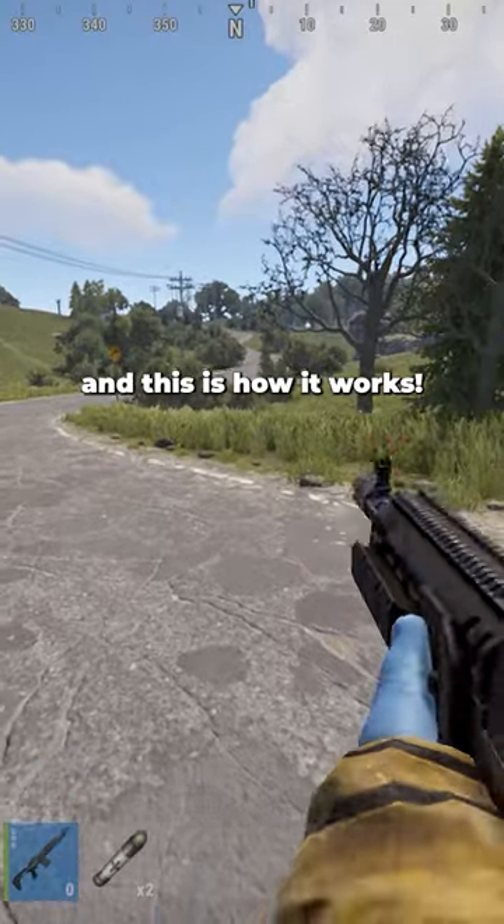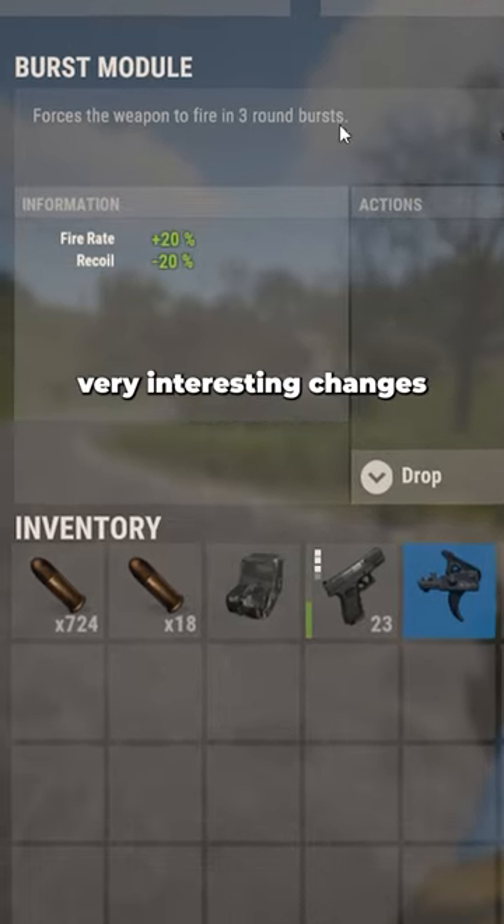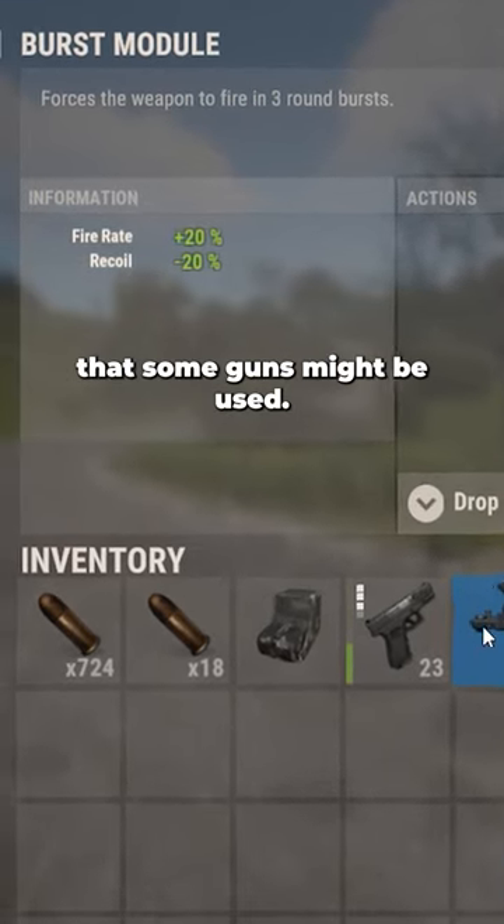Russ just added a new burst module to staging, and this is how it works. The module effectively turns any gun into a burst one, which could make some very interesting changes to the way that some guns might be used.